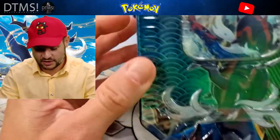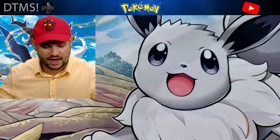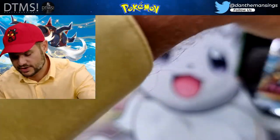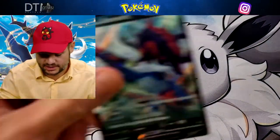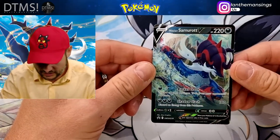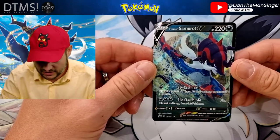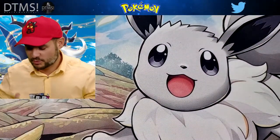We've got one more tin to go - Hisuian Samurott. Always lovely to see that card. Let's put it on the floor and look at the promo. So there's Hisuian Samurott - lovely card there with its Claw Slash and its Shadow Slash. Very nice - Hisuian Samurott. And then obviously we've got the four packs.